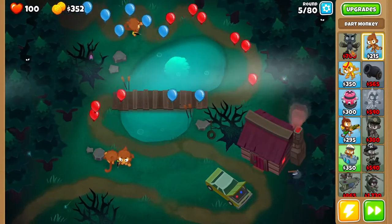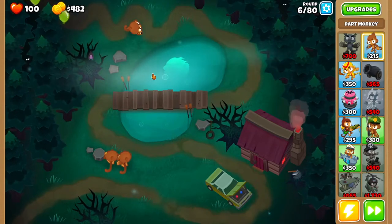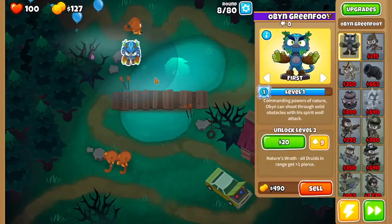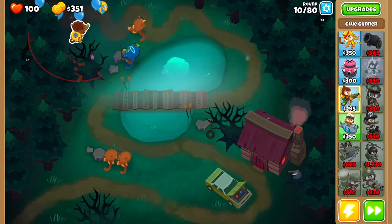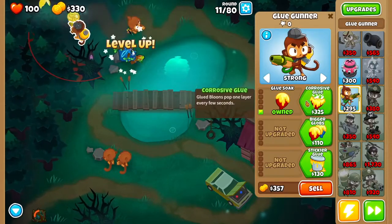For this we are using Oban, but we have all knowledge turned off, so it will be much easier for you to beat than for me. When you get Oban, you want to drop him right around here. Then you want to get a glue gunner and drop it right around here. We're going to go for Glue Soak and set this glue gunner to Strong.